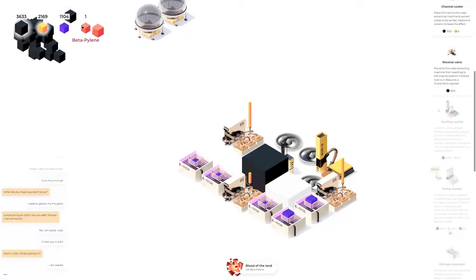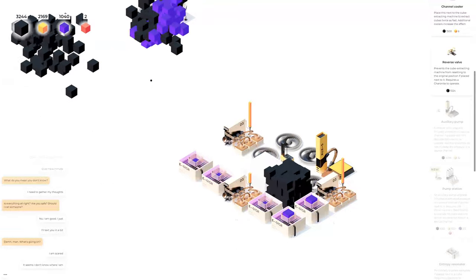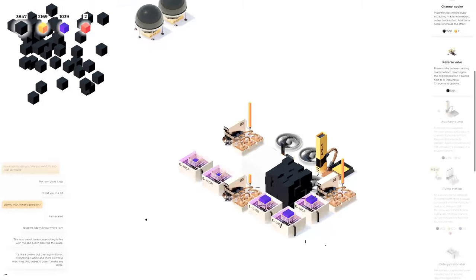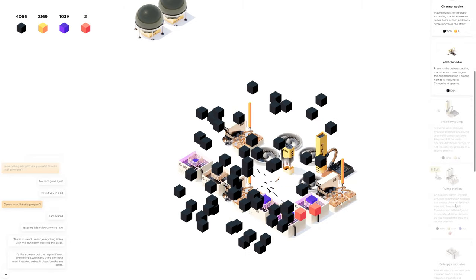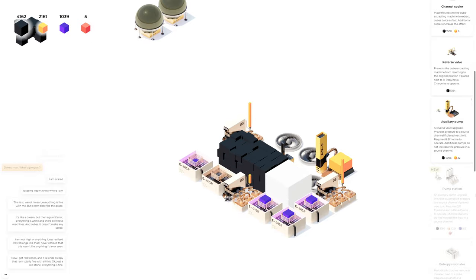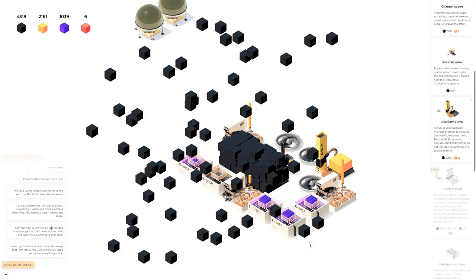We're up to Beta Pylene. I am scared — it seems I don't know where I am. Let's make some more of the yellow stuff, I probably don't really need it right now. This is so weird — I mean everything is fine with me, but I can't describe this place. It's like a dream but it's not — everything is white and there are these machines and cubes, it doesn't make any sense. An auxiliary pump upgrade provides quadrupled pressure to the source channel if placed next to it — requires 256 Elmarine and four Beta Pylene to operate.